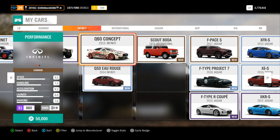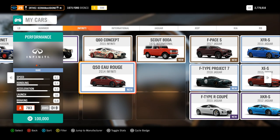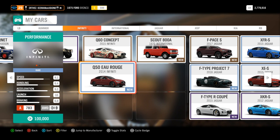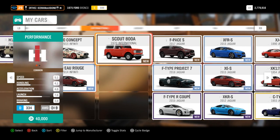Alright guys, here we are. We did make a Q60 concept drift car, so today we are doing the Q50 — the EWROGUE, we're just going to call it the Q50 for this video. So let's go ahead and get into it. It is all wheel drive already, and you know what? We're going to take it out and make it rear wheel drive.